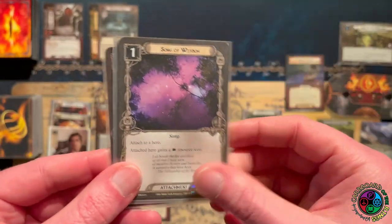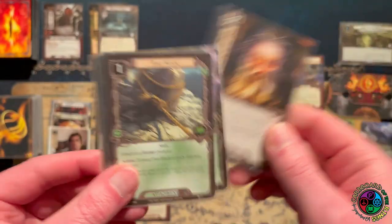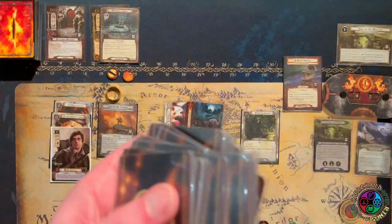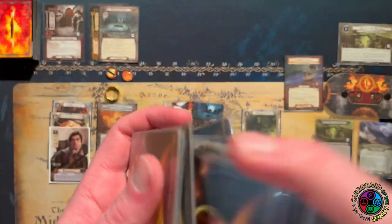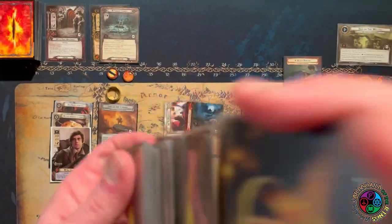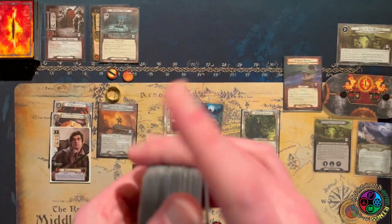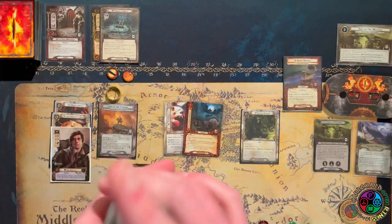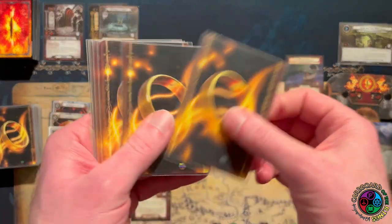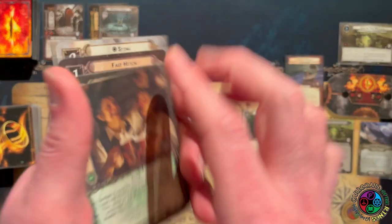What do we got? Threat reduction, songs, card draw — no, that's just getting shuffled away. That was terrible. I need Master of the Forge. I would love Strider. I would love a Dunedain Mark. Basically, I need to be able to destroy the Watcher or sneak past it — thematically speaking — and I need cards that help me do that.